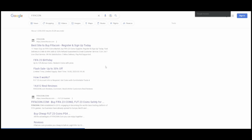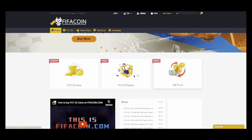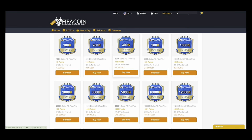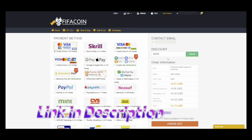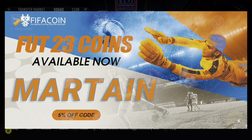If you guys are looking for a cheap and reliable way to buy your FIFA 23 Ultimate Team coins, then please look no further than FIFACoin.com. Time is running out, guys. Use the players that you want to. Get yourself over there, and don't forget to use my code, Martain, for an extra 5% off.